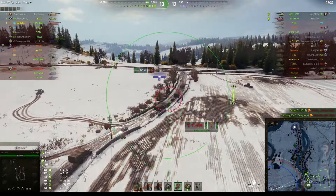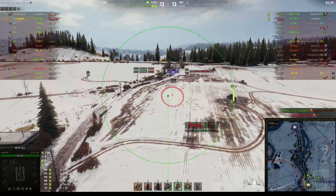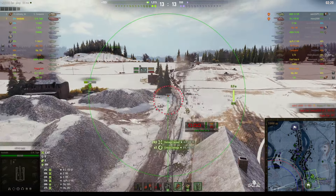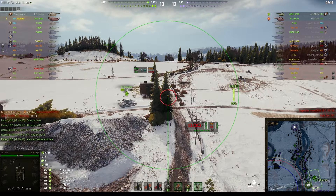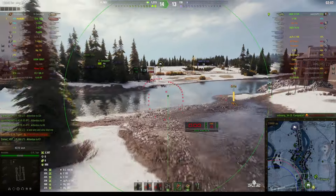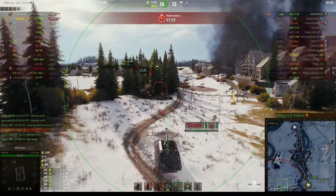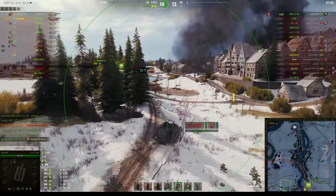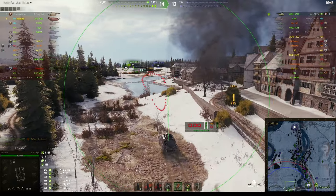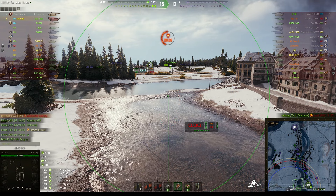The E-100 went down very quickly. The enemy's only got 550 hit points left — there's the enemy arty, the Bat Chat. We're down to 2 versus 2. Hospals gets some damage on the Bat Chat 155-55. The Super Conqueror takes care of it, and now it's just the AMX 13-105 left. He knows we're over here but can't see us and can't do any damage. Hospals now has no ammo left, so he's acting as a distraction. It worked — the AMX was looking at us and went down to the Super Conqueror. We won the game.